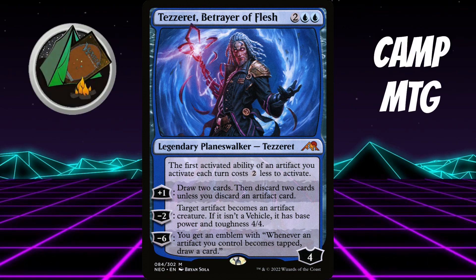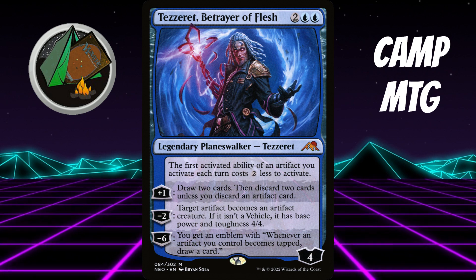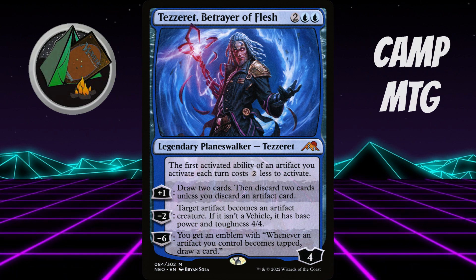Let's look at Tezzeret, Betrayer of the Flesh, and Oathbreaker, and what kind of a deck we might be able to make. What kind of signature spells would be best for this deck?